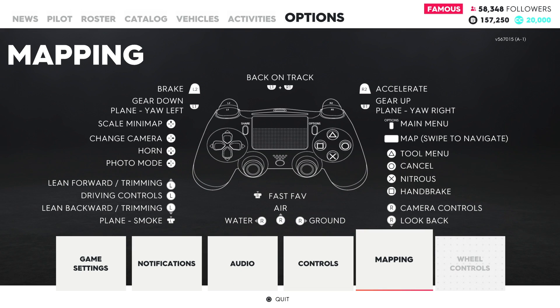If you're not playing on PS4, you can again come to the mapping tab and look for the tool menu button — you can see it's triangle on the PS4, and it clearly says tool menu next to it. You're looking for the button that also says tool menu. Bring that up part way through the race and then you can click down to either retry or abort the mission.